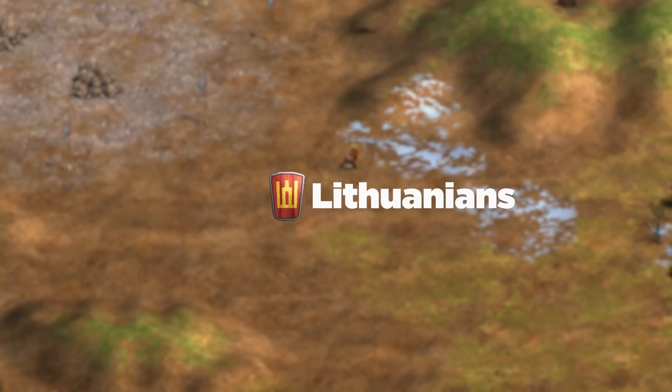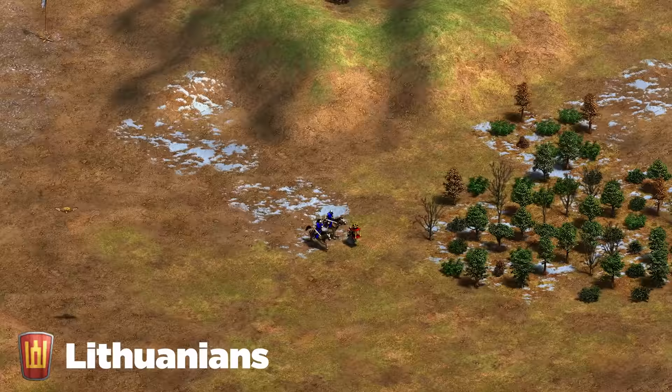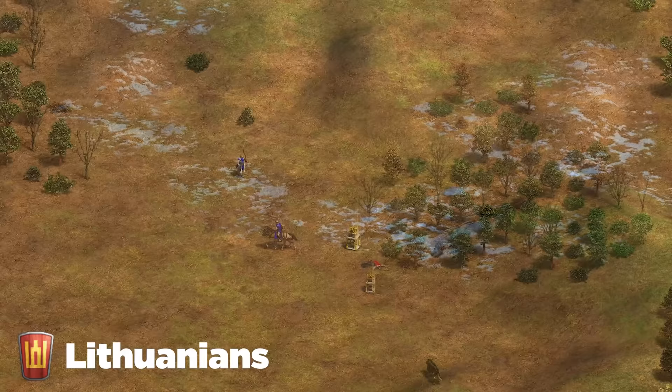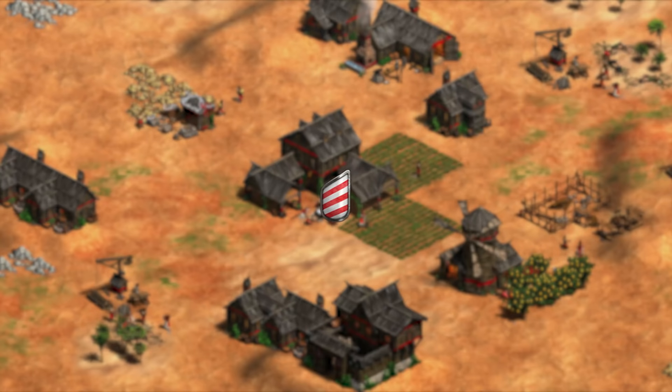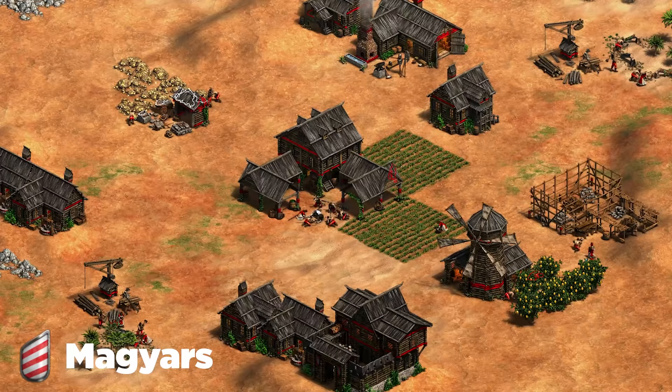Next up are the Lithuanians. I highly recommend contesting the relics by all means necessary — it sounds obvious, but the amount of times I get free four relics with Lithuanians against lower rank players is insane. High rank players always try to contest them and really make me work for it, to the point where I can lose before I even get access to any relics.